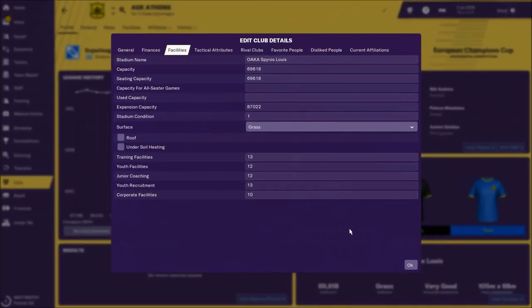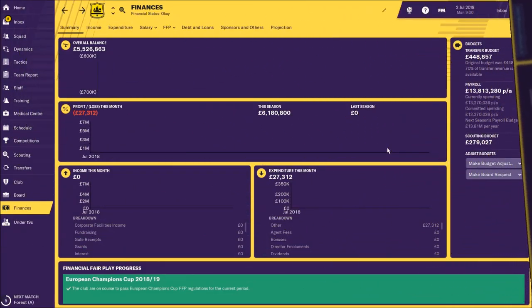Let's check the training facilities. We can see that the facilities are fine — they're not great but they're not bad either. Training facilities 13, youth facilities 12, junior coaching 12, youth recruitment 13, and corporate facilities 10. When you get some bigger money you should invest in the special and youth facilities.